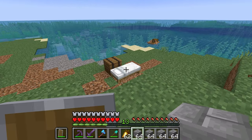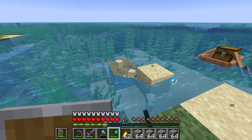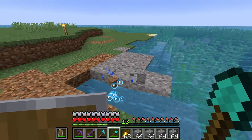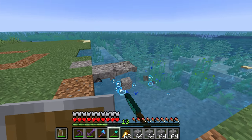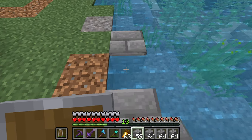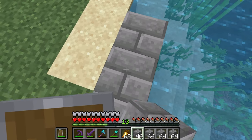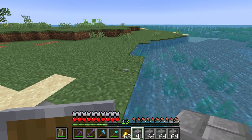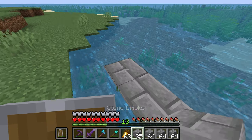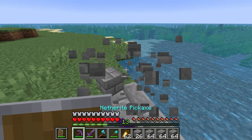First order of business on our island is to map out what we want. I'm thinking that since we have this awesome little alcove right here, we can make this kind of like our mini port. So I'm going to outline our island here in stone bricks, and hopefully we can start building our house and boardwalk out here.